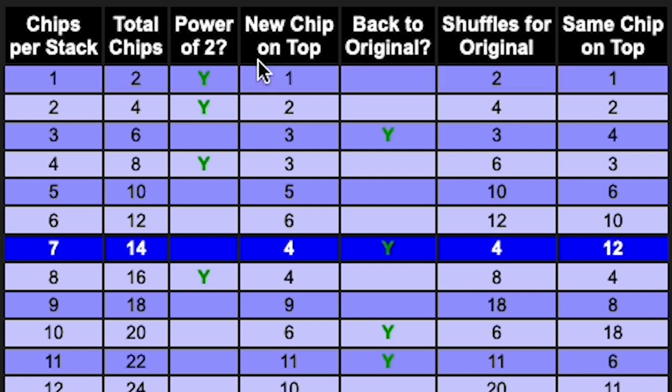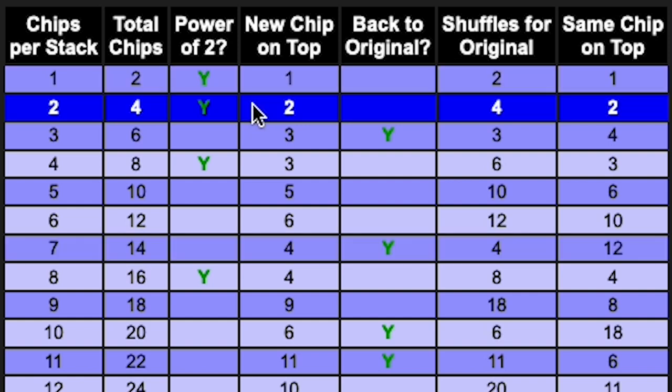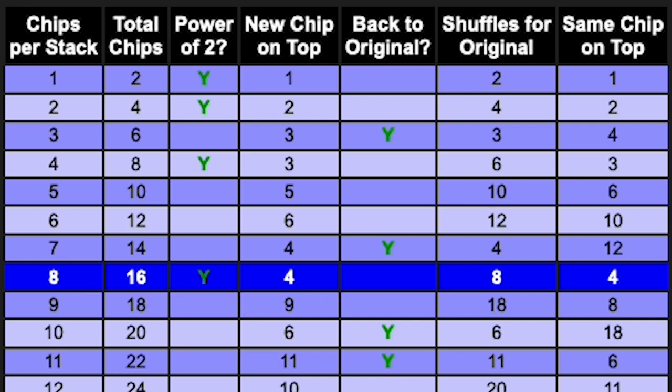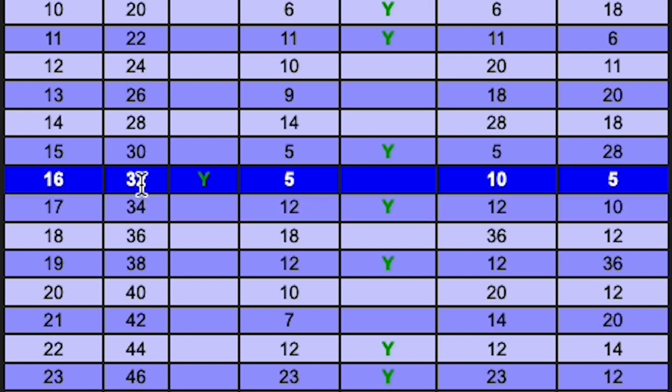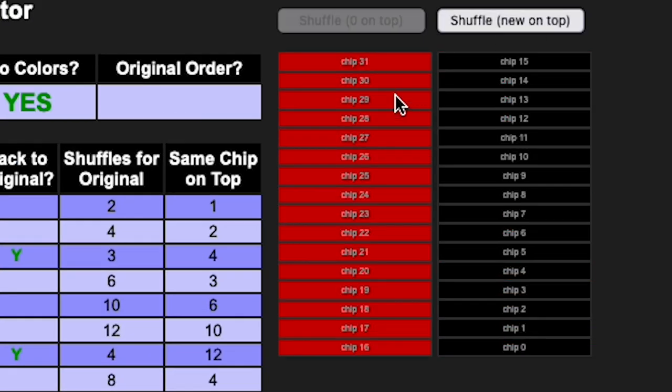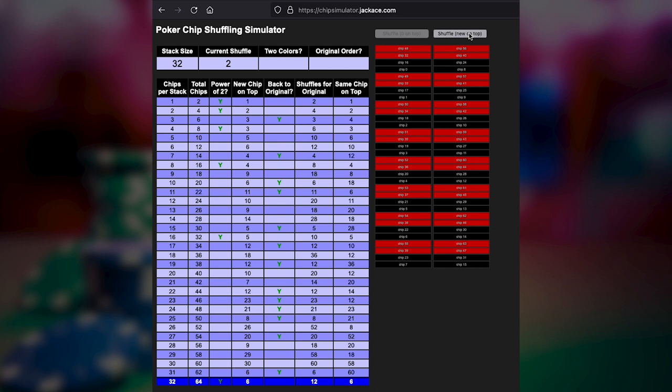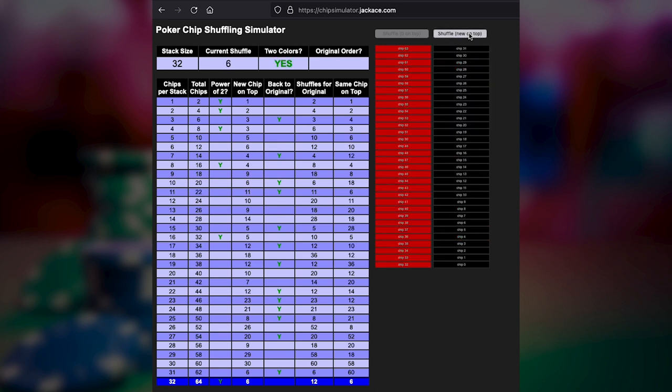You can notice that there's a special condition with everything that's a power of two. So if you look at four chips per stack, or eight chips total, it takes us three shuffles to get to reunited colors — and eight is two to the third power. If you look at 16 chips or eight chips per stack, 16 is two to the fourth power. If you look at 32 chips or 16 chips per stack, 32 is two to the fifth power, and it takes five shuffles to get back to reunited colors. And the same thing — if we go to 64 chips, 32 chips per stack, 64 is two to the sixth power, so we have to shuffle six times to get them back into the unified colors.